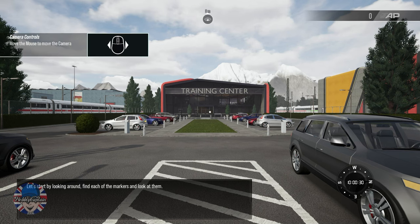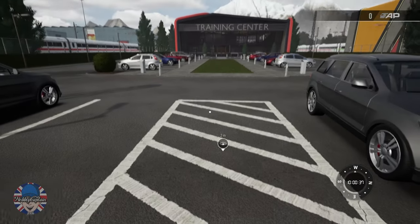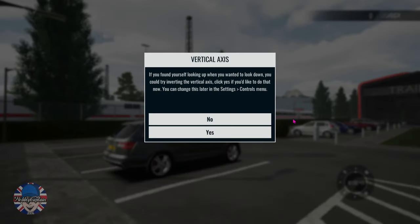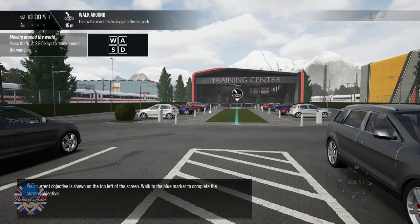Let's start by looking around — find each of the markers and look at them. Your current objective is shown at the top left of the screen. Walk to the blue marker to complete the current objective.